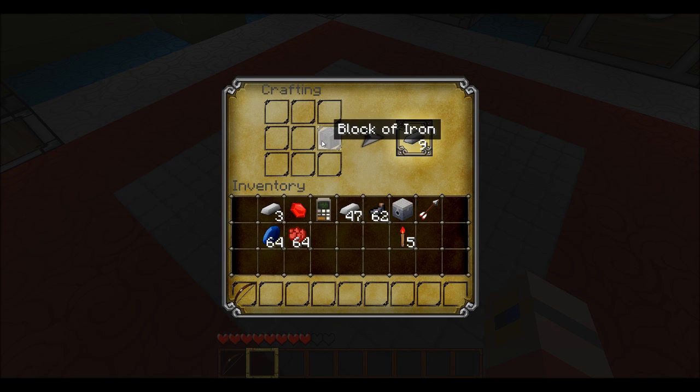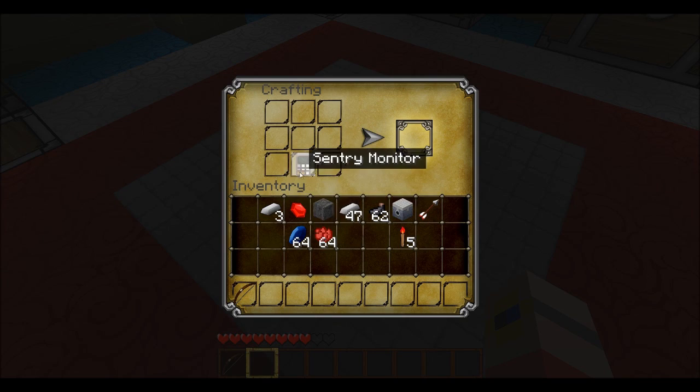And then once you've got that in there, you would just go like this, so that would be the main part, that would be the legs, and then you could dye it either colour. And then you could pull it into your room, or house, or whatever you want.